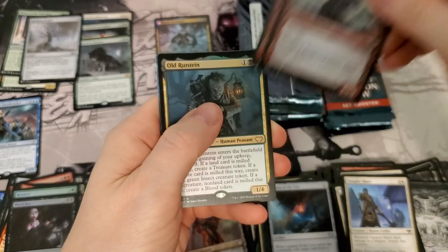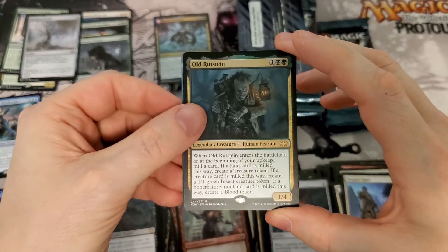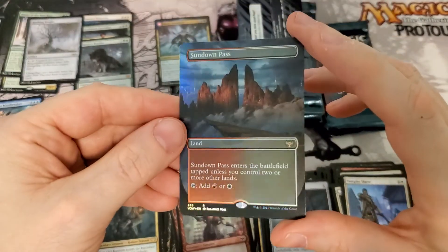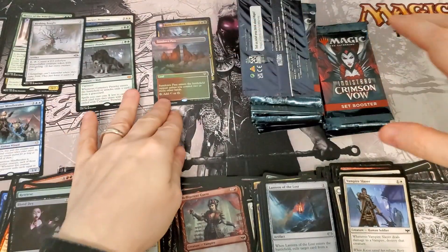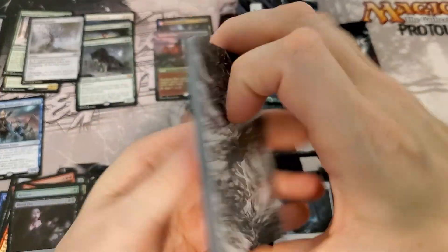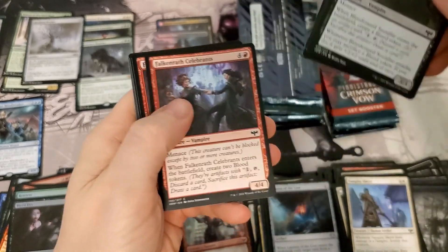Uncommons — alternate art, alternate art. It looks like it might be a full art one back here. Oh — daddy. That is a beautiful foil rare. Put that right up there at Bruno. We are definitely firing on all cylinders in this box. This is a hell of a close to this six-box series for the first case. This is sweet.